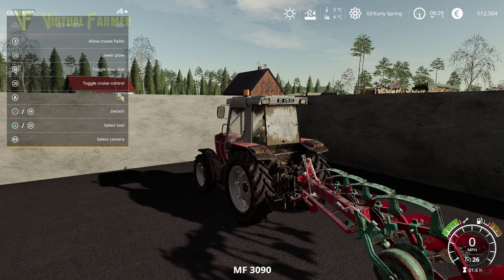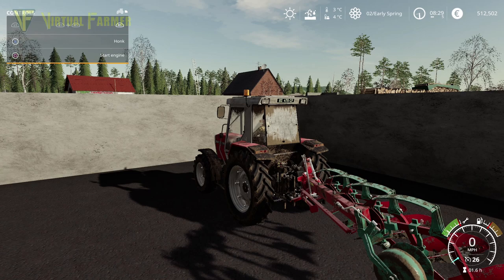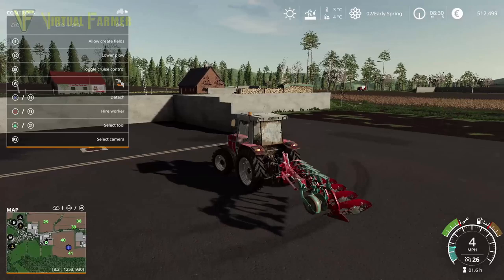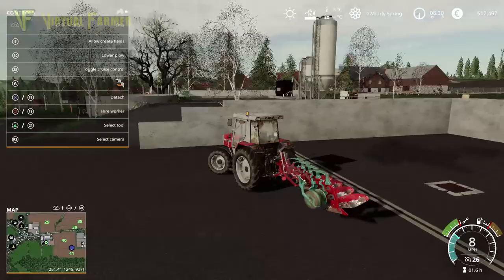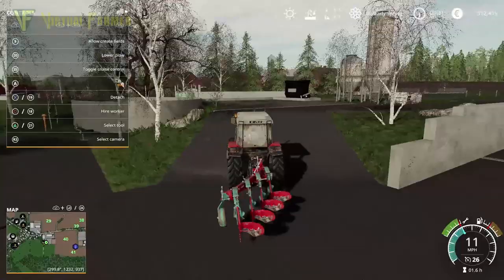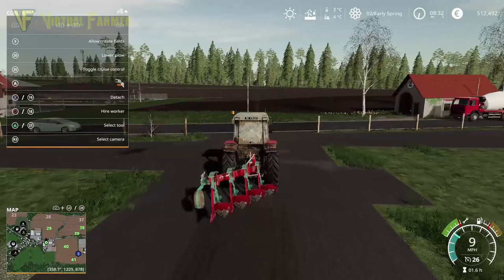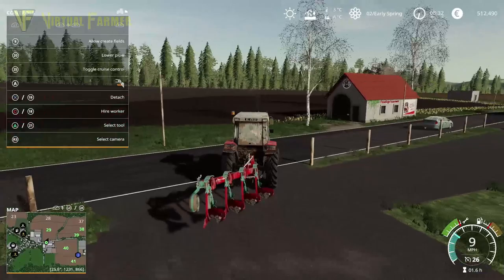We're going to head over to this tractor and start this up as well. This tractor we are going to get going over on field 39, starting at the top side. Actually we'll probably get started on field 38 — that will be the easier one, it's slightly straighter. On console of course we're using hired workers rather than CoursePlay or anything like that, because those things aren't available to us here.